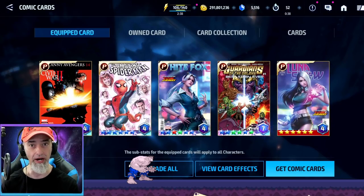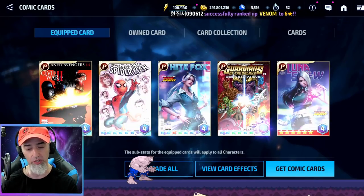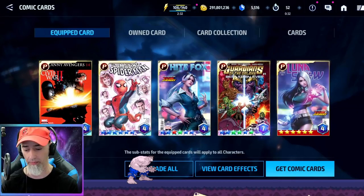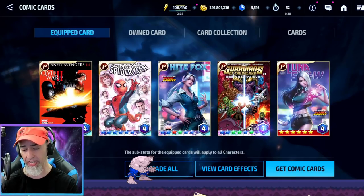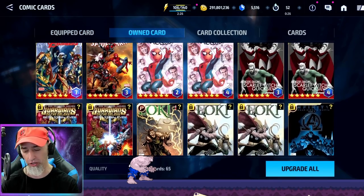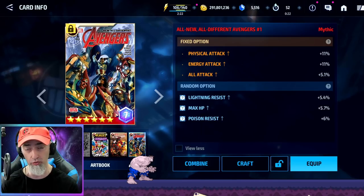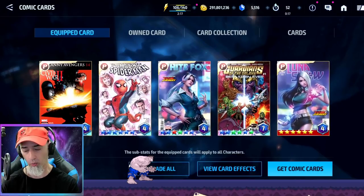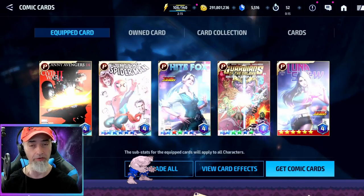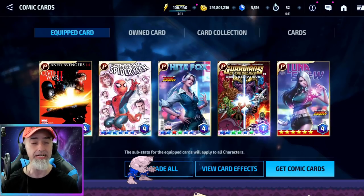The first thing you want to think about is the cards you're actually going to craft — the P cards, the cards with little P's in the top left corner. The five you're looking at right now are the best for PvE, other than the All New All Different Marvel card. That one comes around every once in a while, so if you have it you'd want to switch it in for your White Fox card.